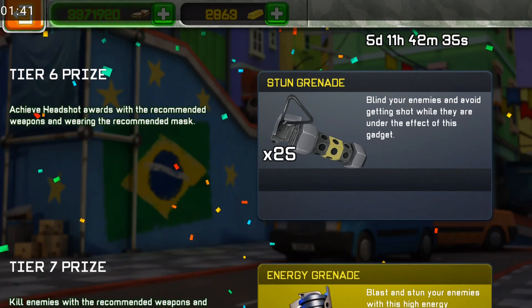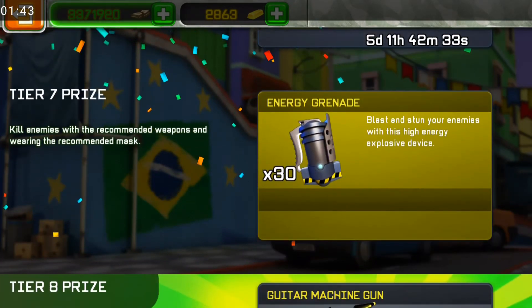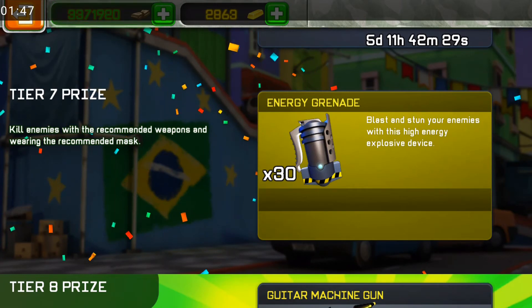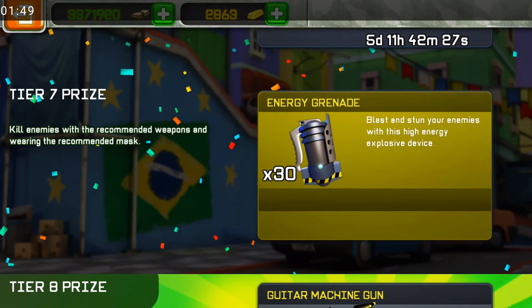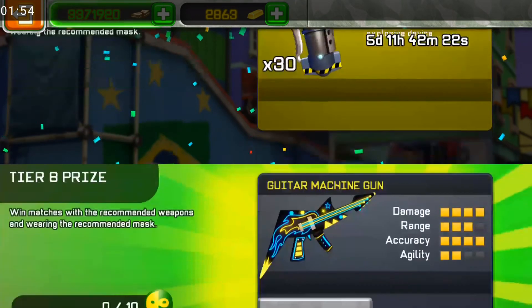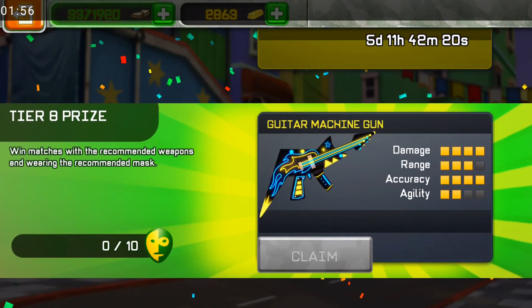For Tier 7: killing enemies with recommended weapons and wearing the recommended mask. Easy as well — all you have to do is kill the enemy while using those recommended items.